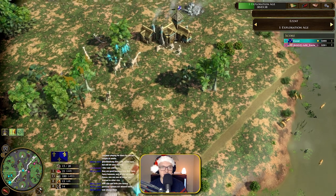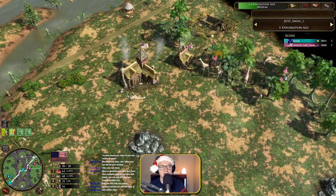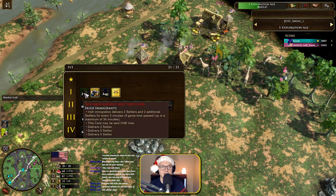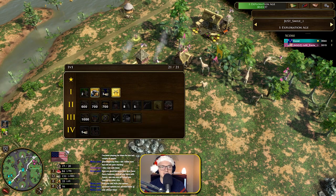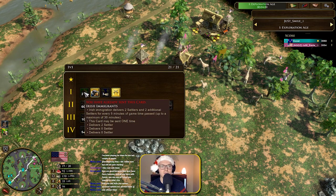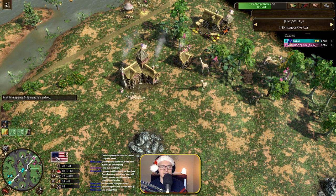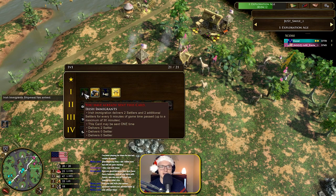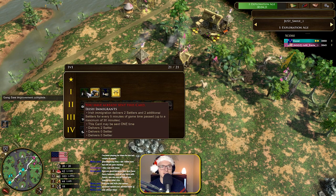Two factories in age 4 — very standard. Let's go back to Just Smile, who is now going for the Irish immigrants. You get two settlers and then an extra two after five minutes, so why is he doing this now? He's only going to get two settlers — this is not a good card to go first. I would probably wait until ten minutes have passed so you get six settlers with that card.